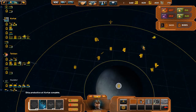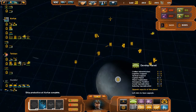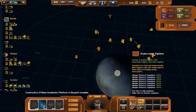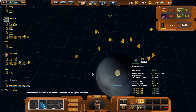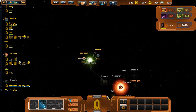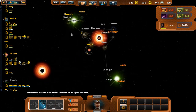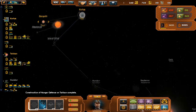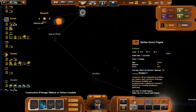We might as well bump our crystal reserves up while we can. For now I'm taking a more proactive defense strategy over launching a massive military campaign, since I don't have the military power to do that right now. I'd rather defend my territory than risk vital assets like ships in suicide battles.